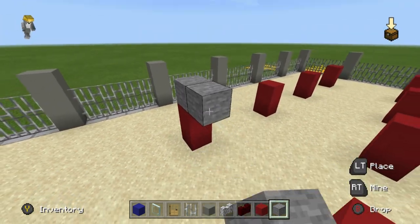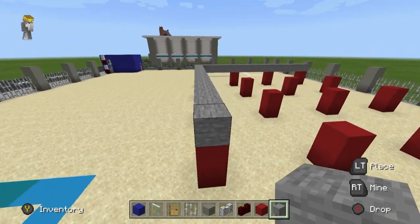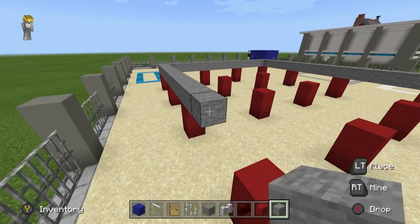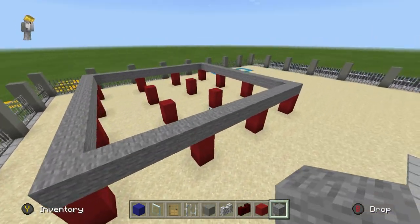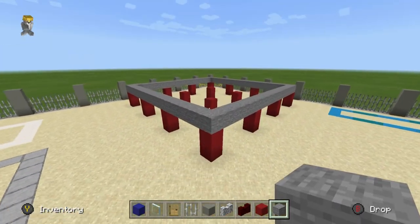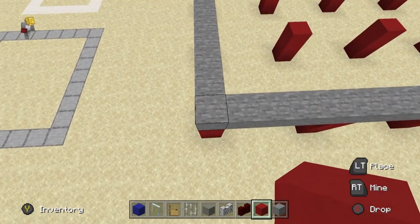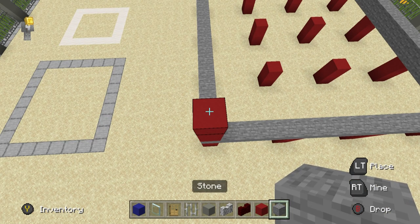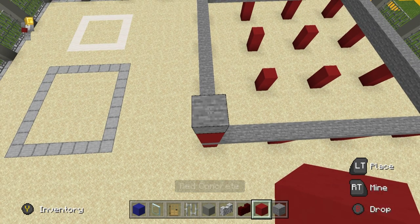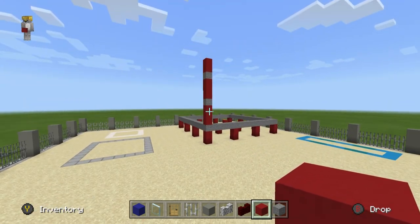The next thing we want to do is add a layer of stone around the outside of this, so this is going to look like a floor. It's kind of subjective what this build would be — maybe some sort of office building, a house, a big giant high-rise or skyscraper. Once we have placed stone on top of all of the concrete, we now want to, on top of all of these outer concretes, place three more red concrete — one, two, three — and then we'll be placing another layer of stone. Three more red concrete — one, two, three — stone. And then two red concrete — one, two. That is the makeup.